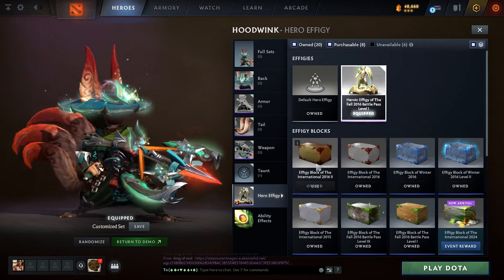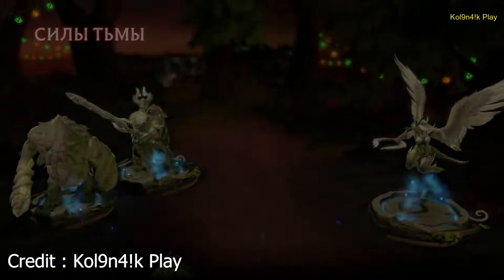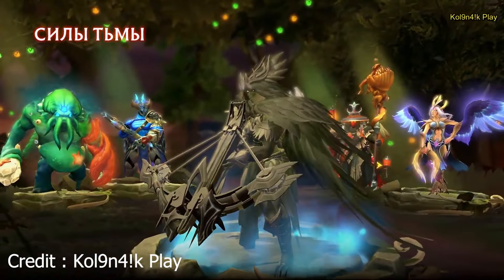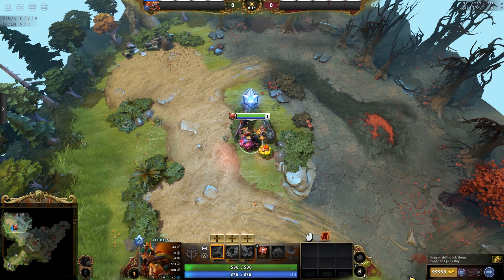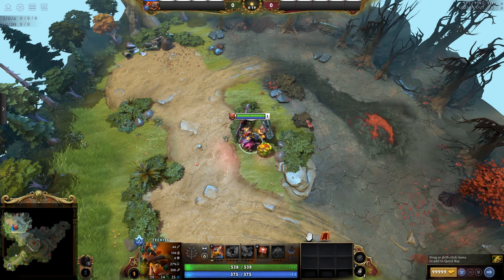All of the prices of effigies have gone through the roof because you need to buy so many more if you want to take advantage of this feature that's been in the game for years. The only other interesting thing in this compendium is the HUD skin — so here that is. It's okay, but it's also $70 to unlock, so make of that what you will.